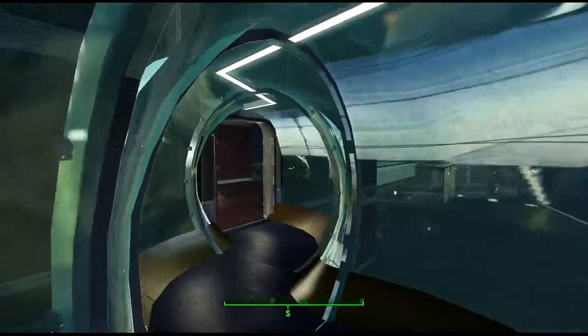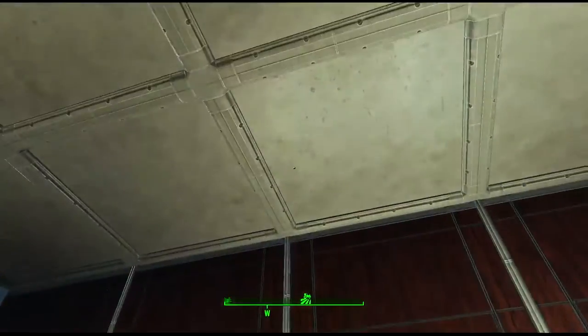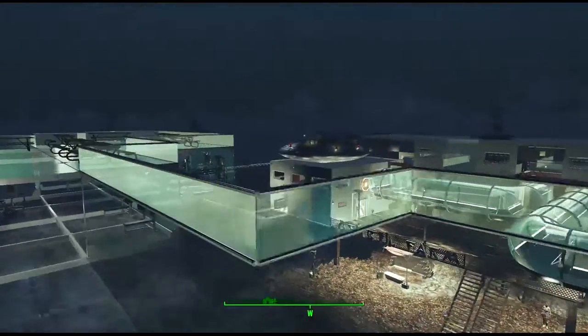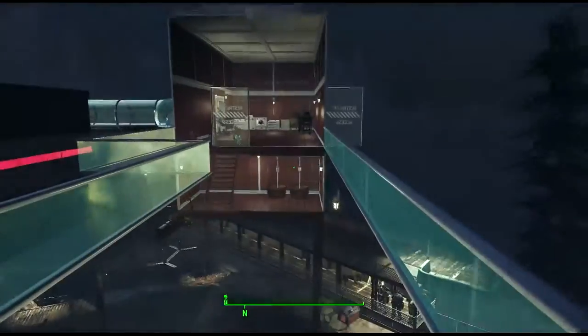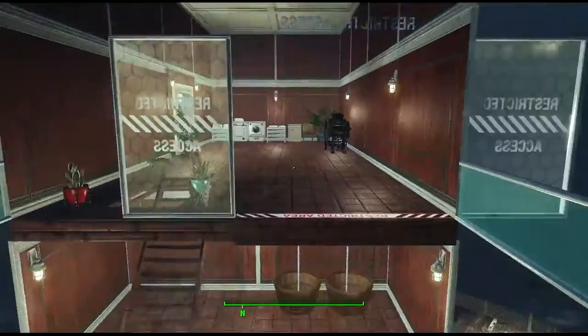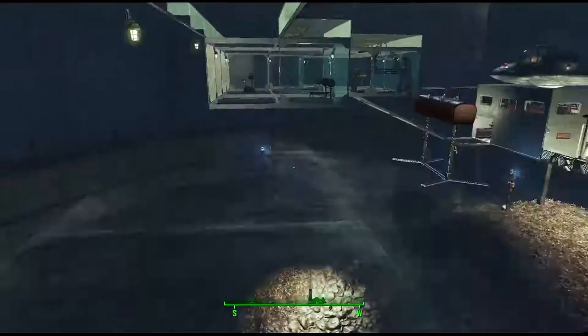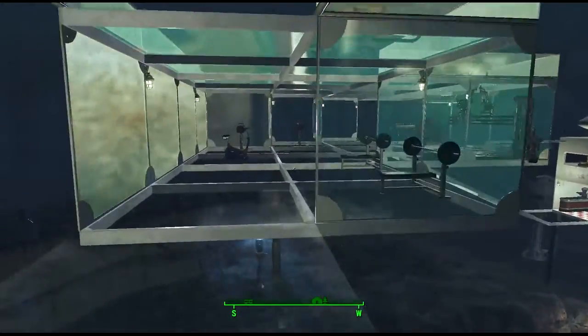Over here we go to our laundry facility, a double tall room, and our open roof picnic area. There are solid glass rooms here for some strange reason, a couple of showers for the people who've been working out in this area.